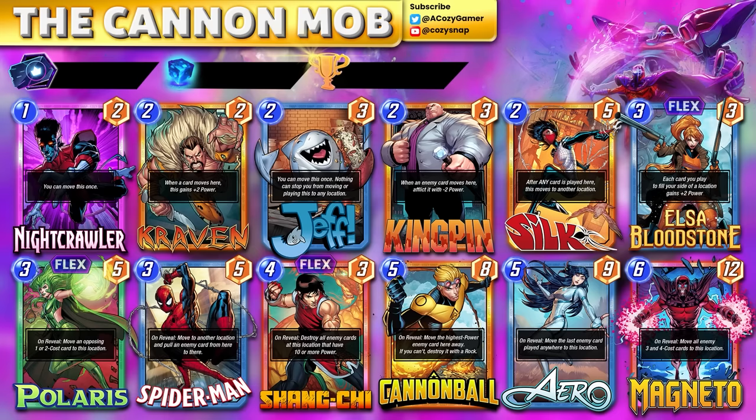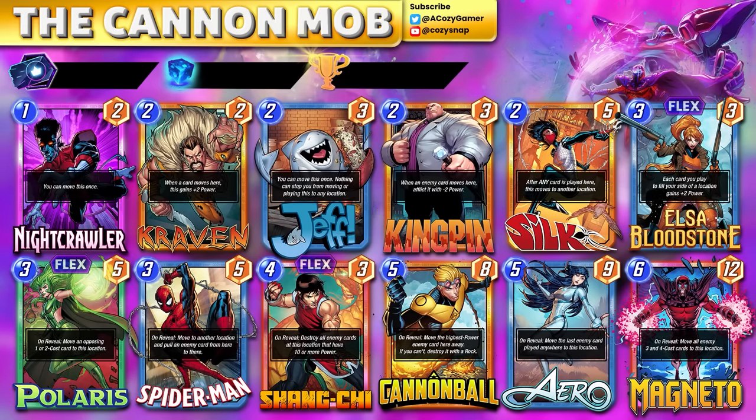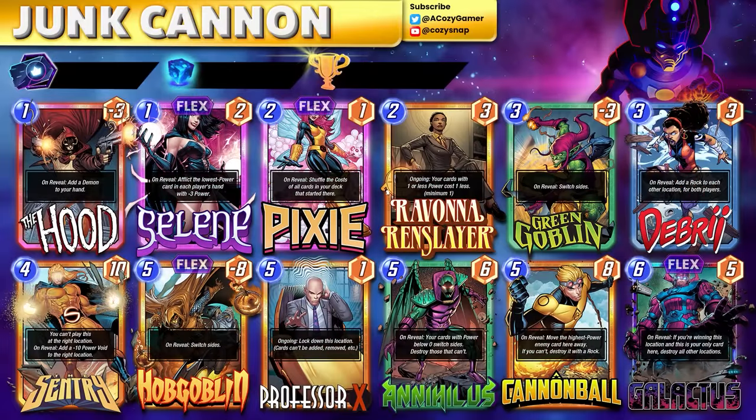The Green Goblin, Kingpin, and Ghost Spider combo is ton of fun — you can junk very easily. Send Green Goblin over, have Kingpin down, play Ghost Spider, and that whips the Green Goblin from your opponent's side to a new location where Kingpin is negative five. Now we focus on the Junk Cannon deck. It looks like a Galactus deck but Galactus is really just an alternate win condition within the junk archetype.